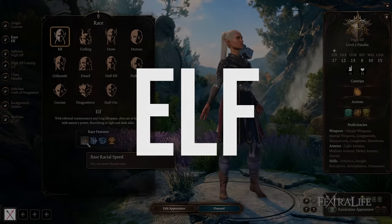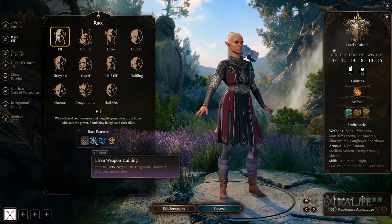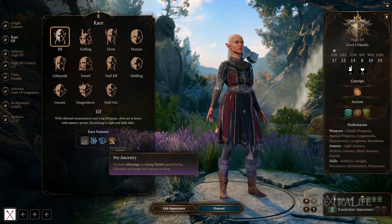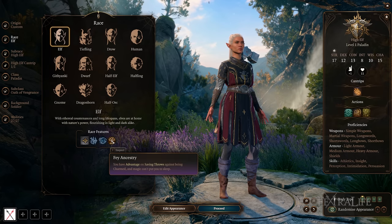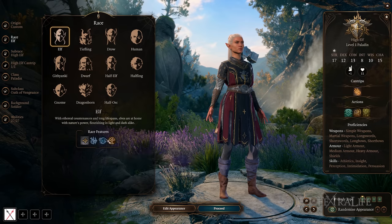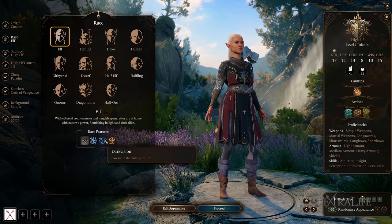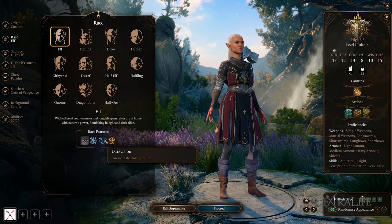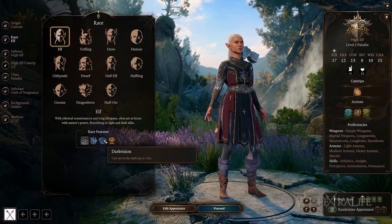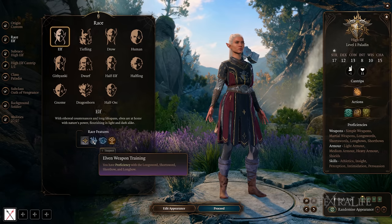First up, let's take a look at the Elf race. They have standard movement speed at 9 meters, weapon proficiencies in short and long swords as well as short and long bows. They can see a decent distance in the dark with their darkvision, and they have saving throws against being charmed and can't be put to sleep. Darkvision doesn't quite have the distance to make you a full-range character — you'd want 24 meters for that.